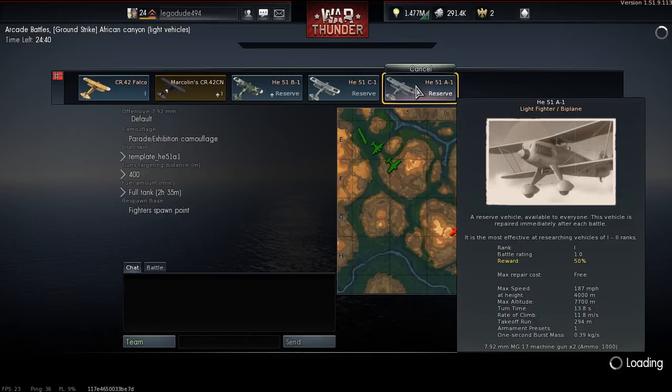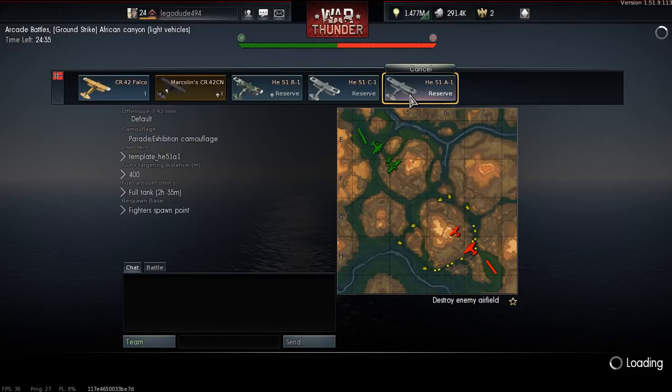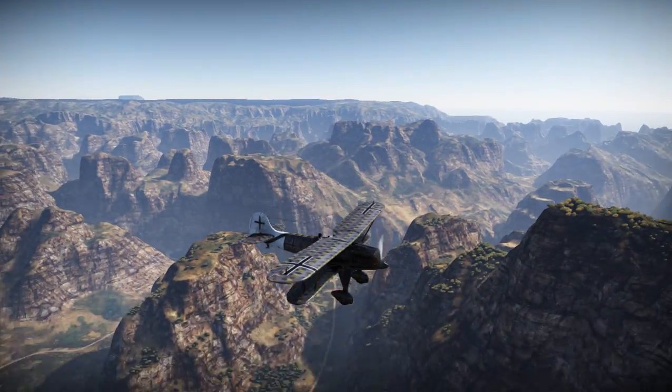Let's fly ourselves out in an Albatross 8. Obviously it's not an actual Albatross 8, but it's the best we can do without actually having World War I aircraft around. Our lovely Albatross 8.